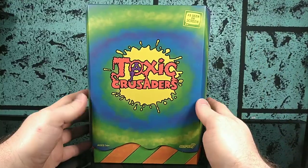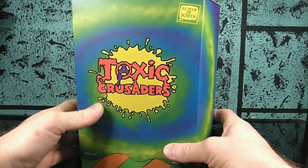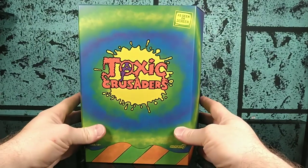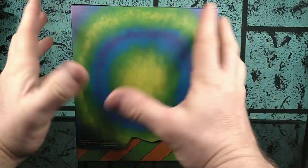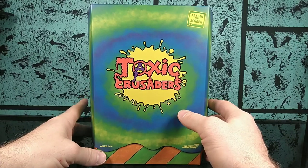So let's go ahead and remove the cellophane wrapping. This box is very pretty — it's very radiation-inspired and it's got a nice huge Toxic Crusaders logo. It has 'as seen on screen' up on the top corner. There's nothing on the back except this big radiation-looking target. It looks nice. I don't have a blacklight on hand, but I'd like to see how it looks in a blacklight.